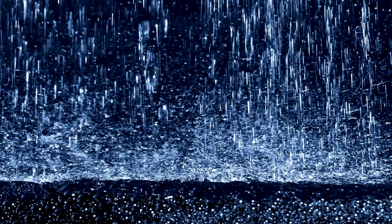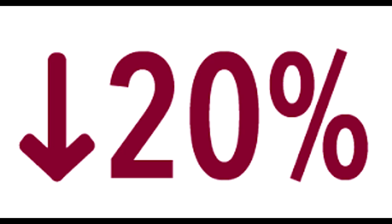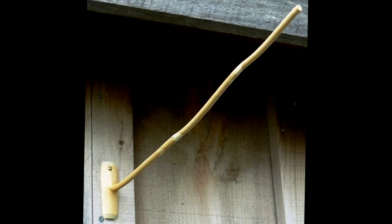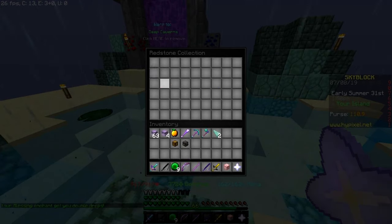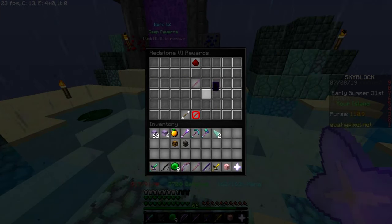Next is rain. If your bobber is being rained on, your wait time is reduced by 20%, and that's huge. You can't get rain in the public hub, but you can on your private island by using the weather stick. To craft the item, you need to unlock it in the redstone collection. The weather stick grants you the power to change the weather how you want. We want rain, so let's change it to rain.